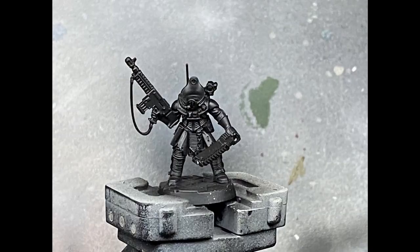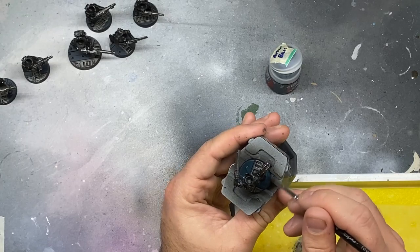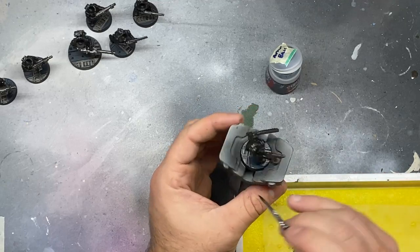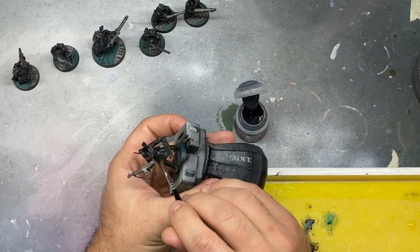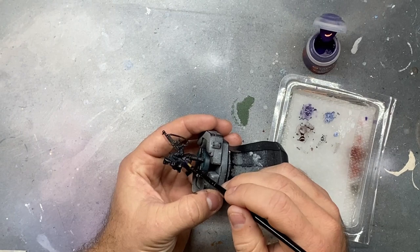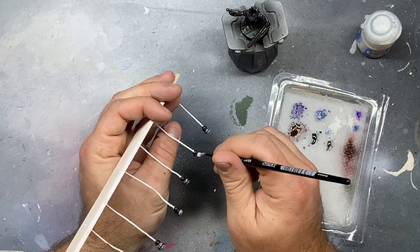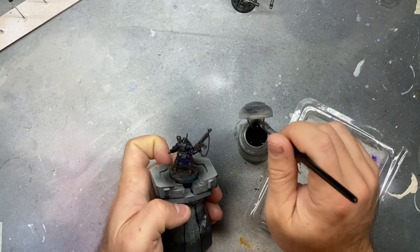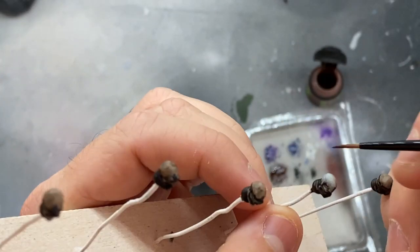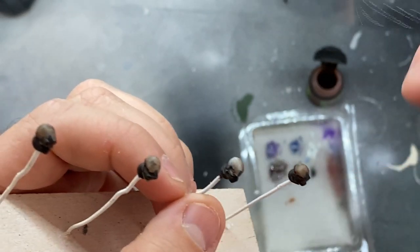With that research in mind, and at least 12% of a plan, I got started. The main bodies of these models were primed with Vallejo Surface Primer Black, and the heads were primed with Stynylrez White Primer, both through an airbrush. From there, painting the majority of the model was pretty straightforward, using the darkest shade of the colors I wanted: Incubi Darkness for the floor panels on the base, Corvus Black for the armor, Rhinox Hide for the leather, Naggaroth Night for the cloth, The Fang for the chitin on the arms and hands, Pallid Wych Flesh for the skin, and Iron Warriors for the metal. Then everything, including the skin, was given a wash of Nuln Oil, and the skin was given another wash of Reikland Fleshshade. I also used some very watered down Rhinox Hide on select parts of the base to represent rust and grime buildup.